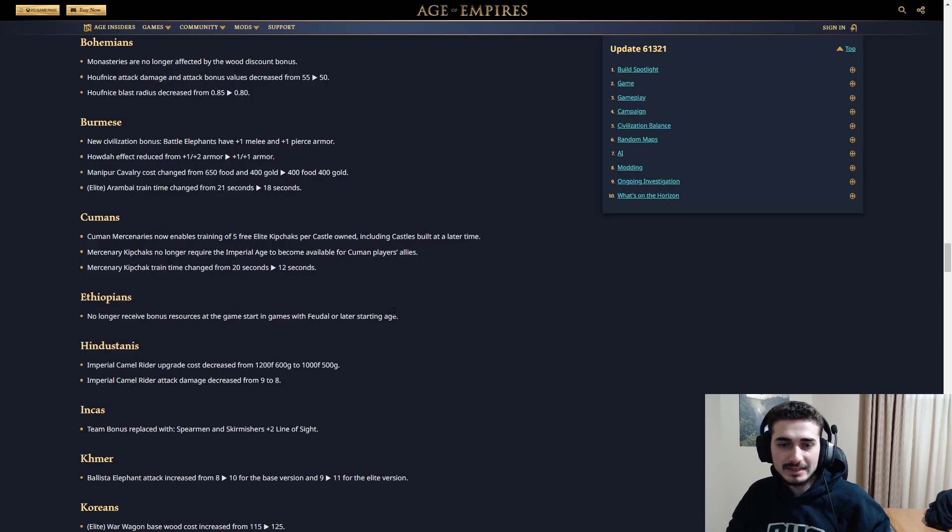Cumans: Cuman Mercenaries now enables training of three Kipchaks per castle owned, including castles built at a later time. That actually makes it more viable because before it gave you a flat 10 per player — now it can give you a lot more than that. Imagine if you have 10 castles late game, that's 50 free Elite Kipchaks per person. Mercenary Kipchaks no longer require Imperial Age to become available for Cuman ally players — that's so sick. So you can literally do a Franks castle rush in Castle Age, your Cuman ally gets the upgrade, and the Franks player can start making free Elite Kipchaks from their forward castles. Mercenary Kipchak train time reduced from 20 to 12 seconds. They really want to push this tech and make Cumans more flexible in team games.